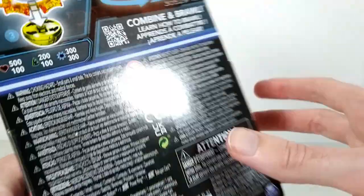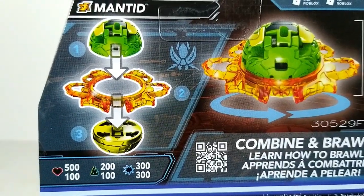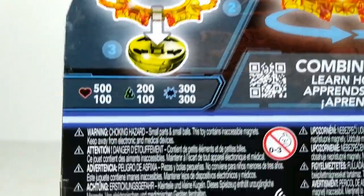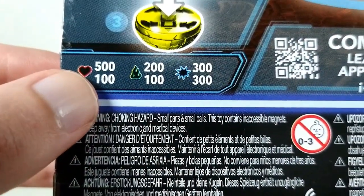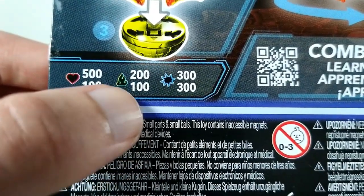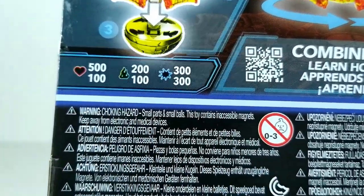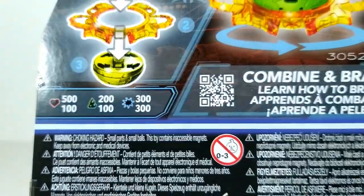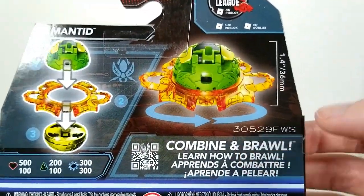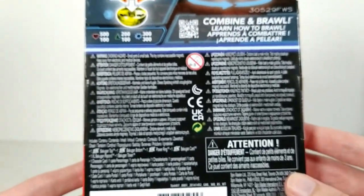We just get a warning at the bottom. On the back we get that same assembly image as well as his stats. So it is 500 and 100 for health, 200 and 100 for speed, and 300 and 300 for damage or punch. Then there are more words and warnings.